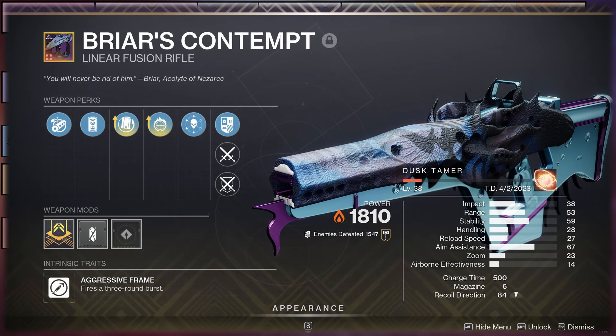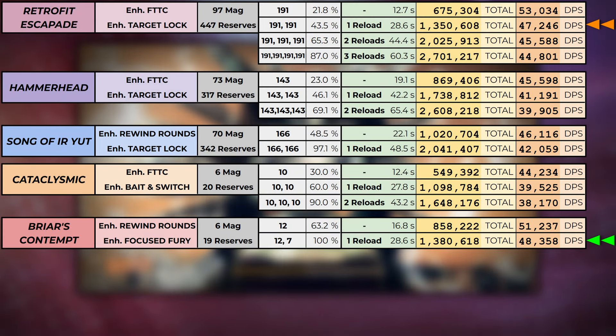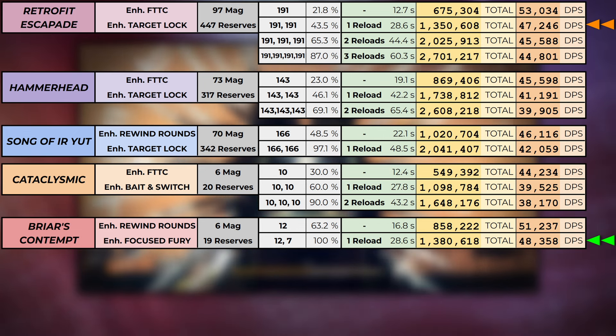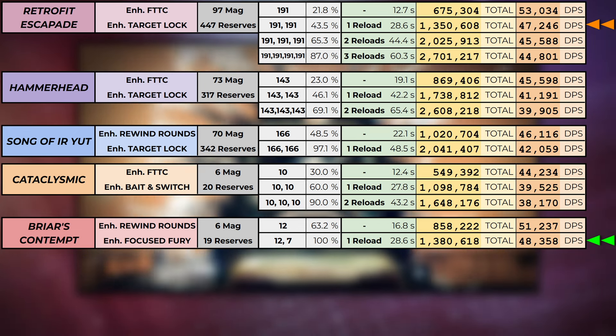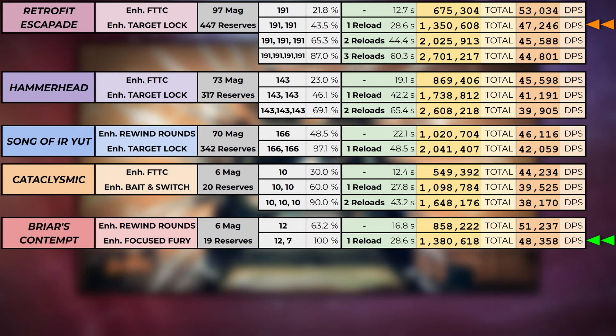Briar's Contempt with Rewind Rounds and Focused Fury performs similarly to two mags of Retrofit, but slightly outperforms it. However, that does use all of its base reserves. If using chest reserve mods, it would widen that gap considerably as the second mag would fire 11 rather than only 7 shots.